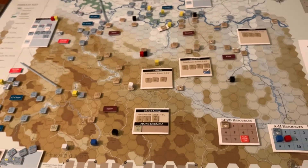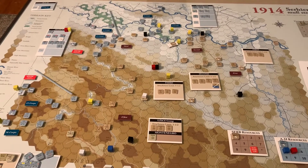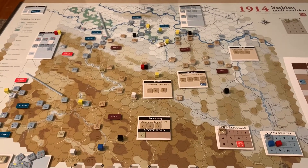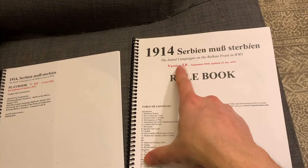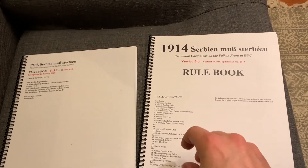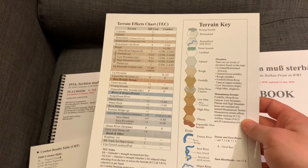I'm excited to play this — I've wanted to learn the system for a long time. If I like it, I may try Offensive Outrance, which is three maps covering the Western Front. I should mention I'm using the version 3.0 rules. Designer Michael Resch has been updating the rules for both this game and 1914 Offensive Outrance, releasing a 3.0 version in 2018.